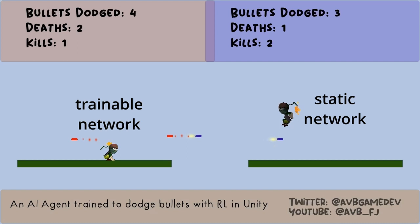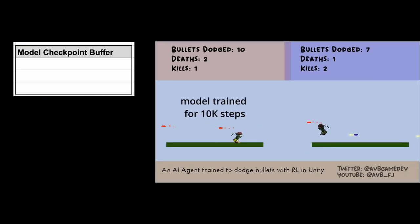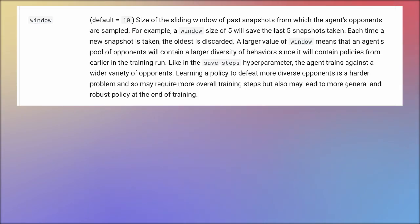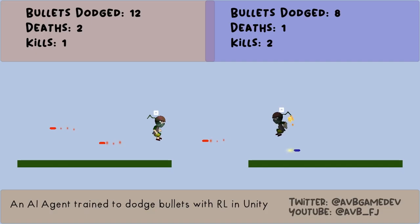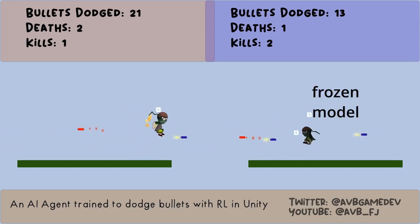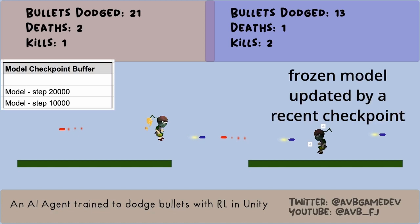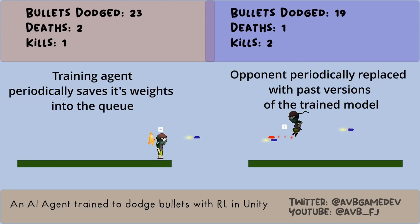After a specific number of training steps have passed, the most recent snapshot of the training model is saved into a fixed-size circular queue. We get to choose the total number of recent snapshots to keep in the queue by adjusting the window parameter, and the number of steps after which a new model is saved by adjusting the save steps parameter. After a fixed interval of steps configured by the swap steps parameter, this frozen model is replaced by another model from this window.